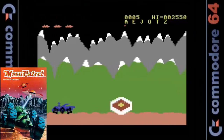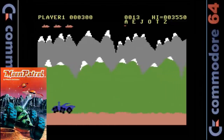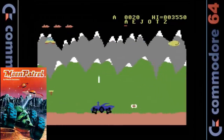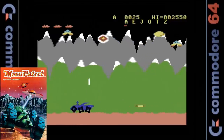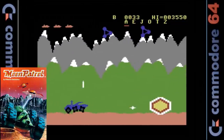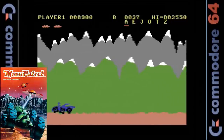The Commodore 64 version looks really good. The animation is nice and smooth with excellent use of parallax scrolling. The sprites are large and detailed with some nice animation especially on the wheels of your moon buggy. The city backdrop is missing for some reason, but what's there looks really good. The sound effects are nice and the music is really good thanks to the Commodore 64 SID chip. The speed of the game is just as fast as the arcade original. Despite only having one fire button, the gameplay is top notch.